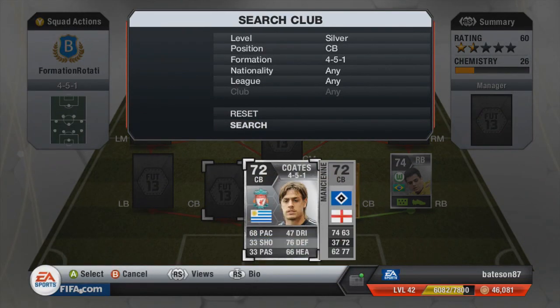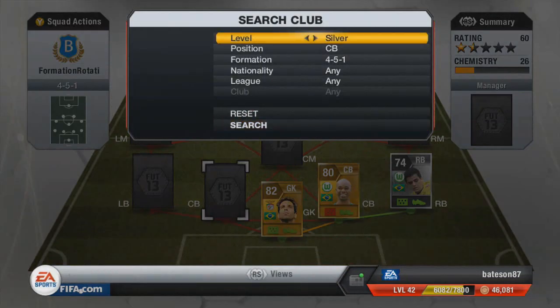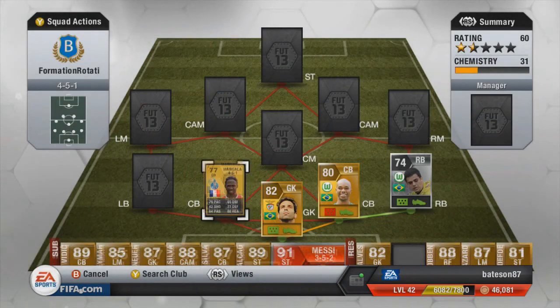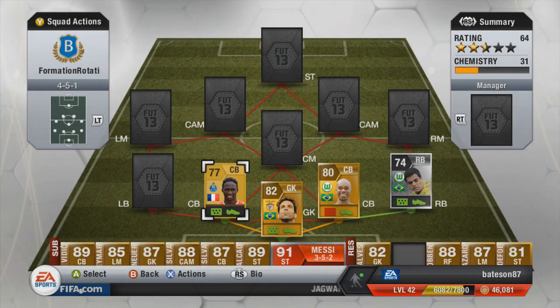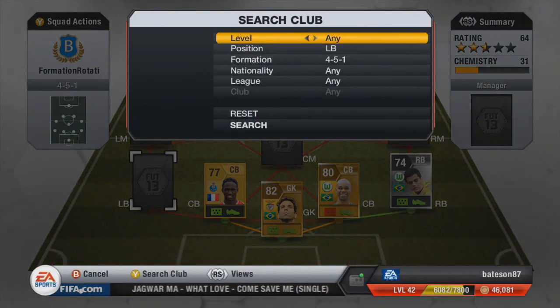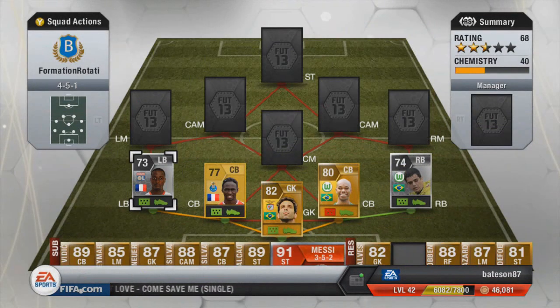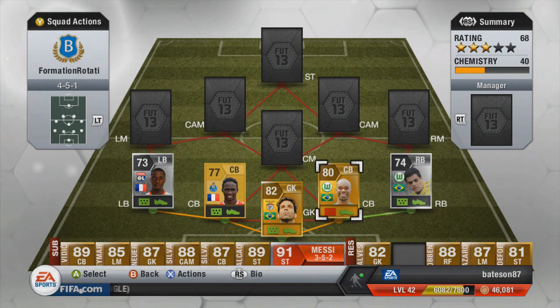Moving on to the left-hand side of the defense, it's going to be Mangala. This guy is a hybrid maker — I've discussed it before. He's a perfect hybrid player because he's French, meaning I can get a French link with the left back, who is a silver, and it's none other than Dabo. So that is the defense — a nice Brazil and French combination: Mangala and Naldo at center back, Fagner and Dabo as the fullbacks.